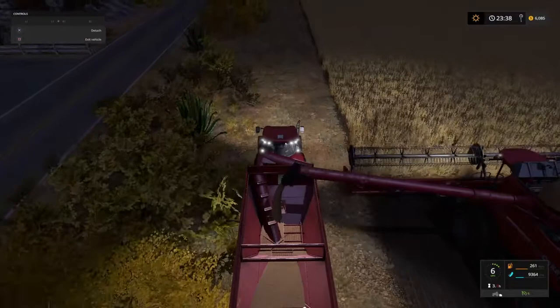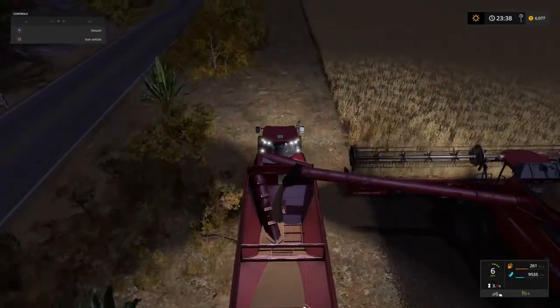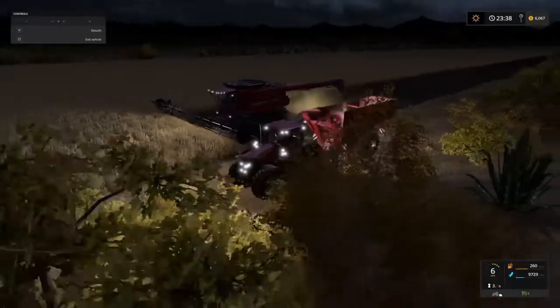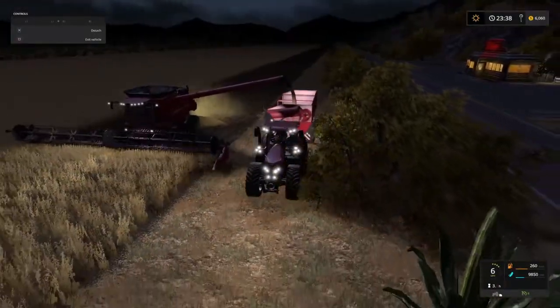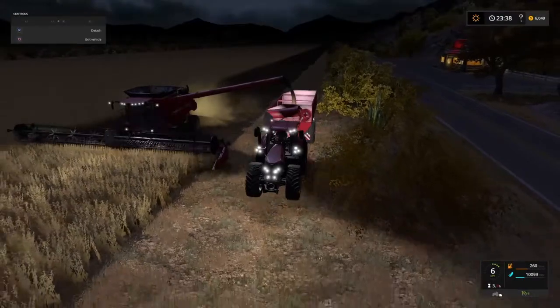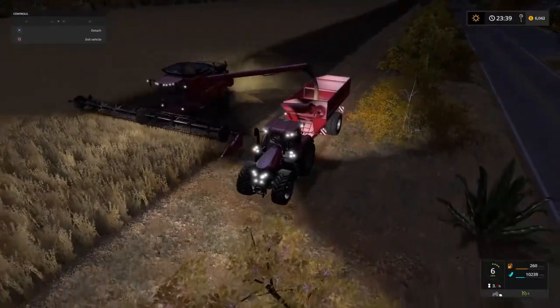The Puma is just a useful backup tractor in the current situation where we only have the two Case tractors now. It has just enough power to run that Horse Pronto, and we can only really get away with it because we're on a flat map. If we're on a map with inclines and bumpy contoured hills, it would really struggle.